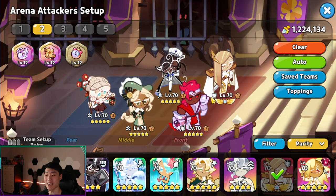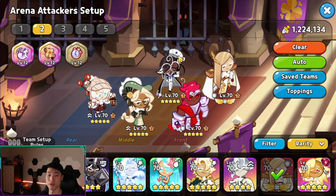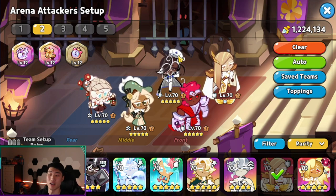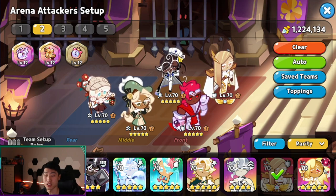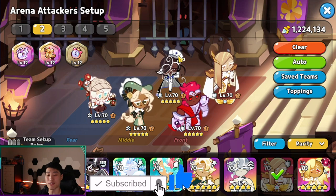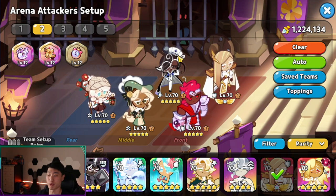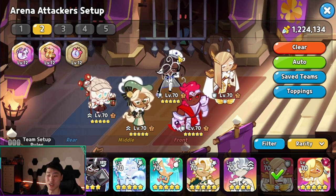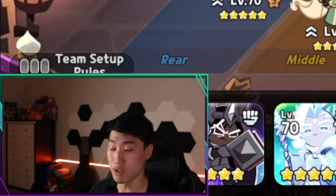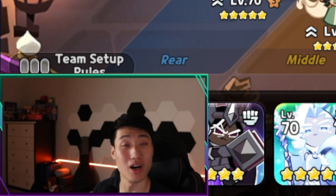Espresso is absolutely insane in the arena right now. Of course, there are going to be more concrete team comps coming up soon — it's not going to come out right away because people still need to test and find out exactly what's going to be good and bad with Espresso. But I still feel like just being inside of the comp, Espresso has just too much value to your team, especially with the magic candy. So it is something I would definitely recommend — if you guys have the chance, build him. He's awesome.